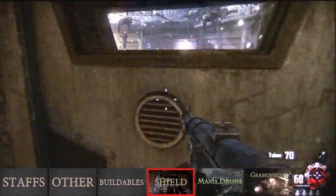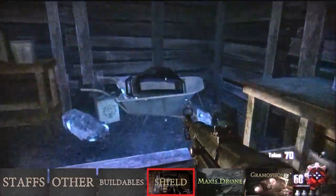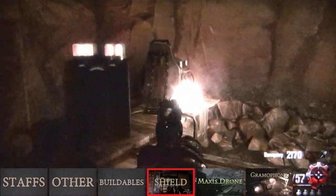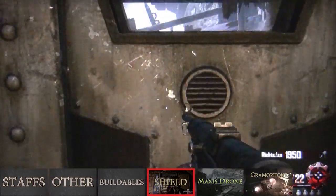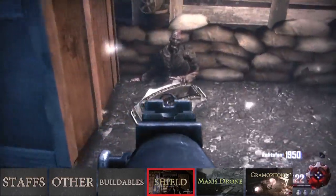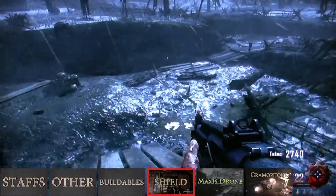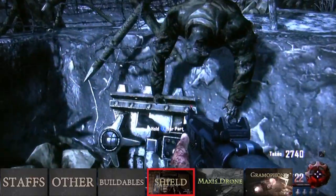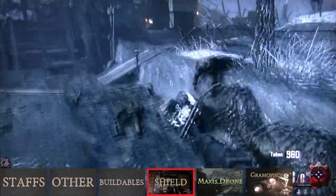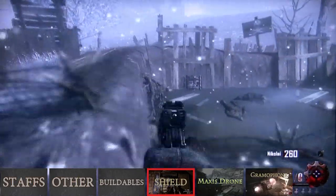The second shield part locations are the other direction out of the spawn room. The first location is in this wheelbarrow. The second possible location is at the bottom of the fire tunnel on this table. And the third location is near generator 3 behind this box. The third shield part locations are down this path between the excavation site and generator 5 in front of this dead guy. The second location is right between the excavation site and juggernaug in front of this other dead guy. And the last possible location is behind juggernaug in this puddle.